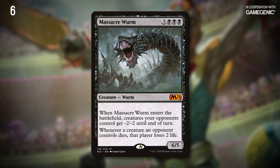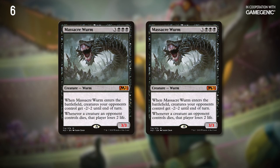And if you like this, you're going to love Massacre Worm. Creating two of them means that every creature you don't control that's currently on the battlefield gets -4/-4 until end of turn, and every time a creature dies, its controller is going to lose 4 life instead of the standard 2.